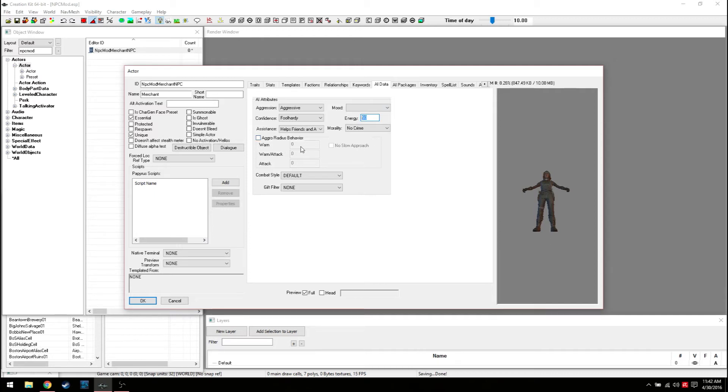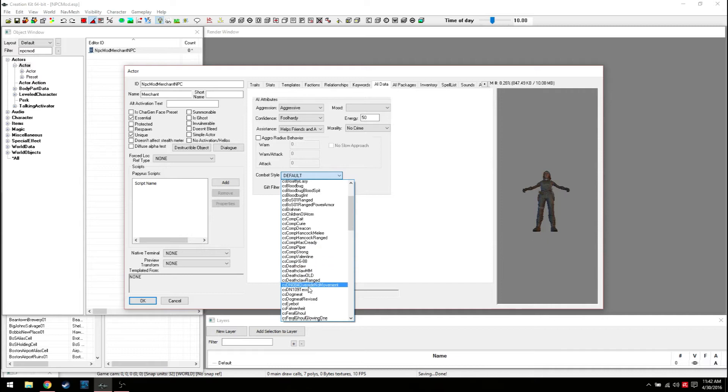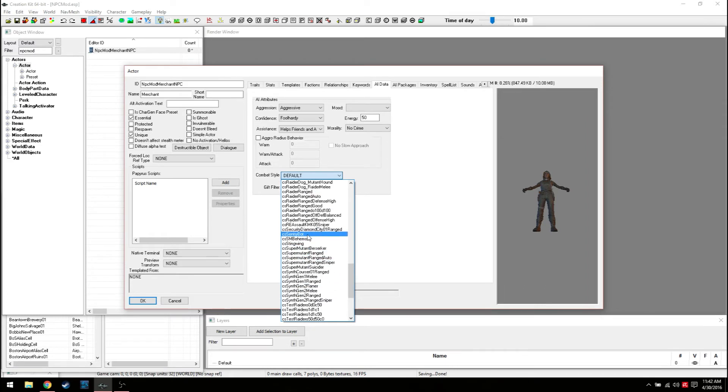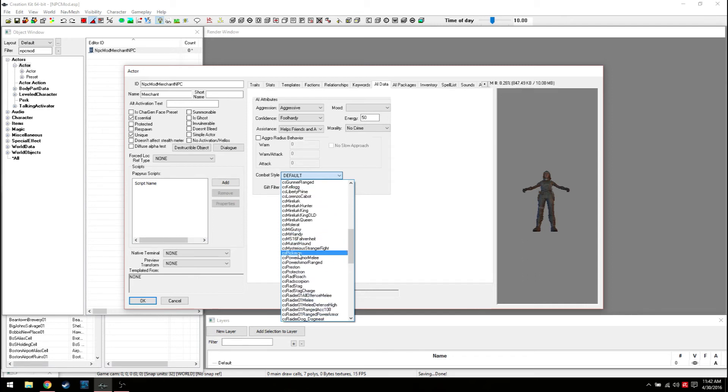Aggro Radius is how close you can get to something before they attack - we'll leave it blank. Combat Style is pretty much how they're going to attack. You can add things for them to dual wield or specify which weapon they prefer - like if you give her a shotgun and a pistol, you define in Combat Style which one she uses, like always preferring two-handers over one-handers. We'll go with Preston's combat style as a nice general one.